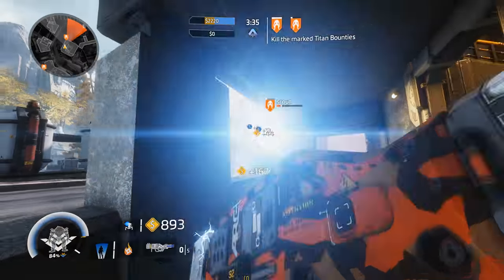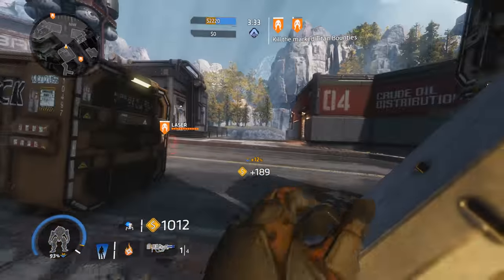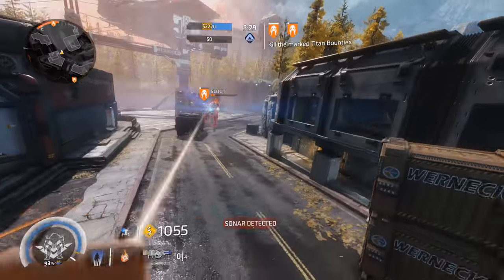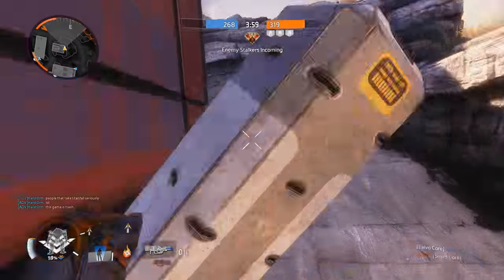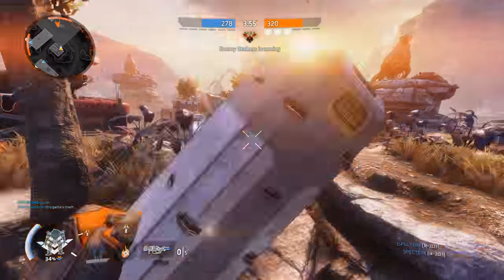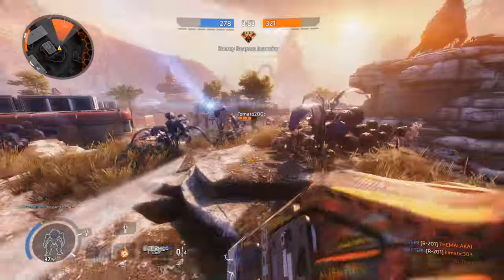When you consider that every bit of damage an enemy Titan takes is permanent, suddenly firing a blue ball of death in the general direction of the bad guys and waiting for it to hit or not hit something doesn't sound like such a terrible idea. At best, you'll land a direct hit. At worst, you'll shock the competition, creep back into a safe place while you reload, and prepare for another shot. This weapon, just like the L-Star, is fun, and it does damage, but with other more reliable options, it's hard to justify.